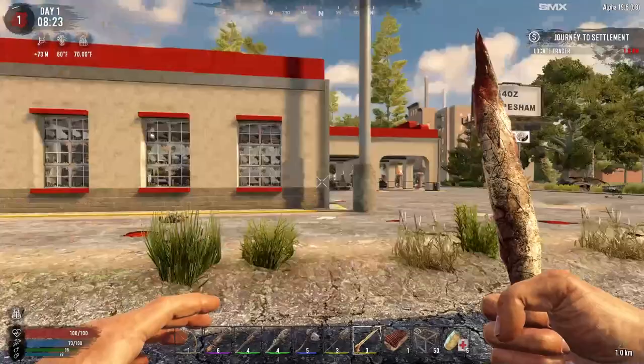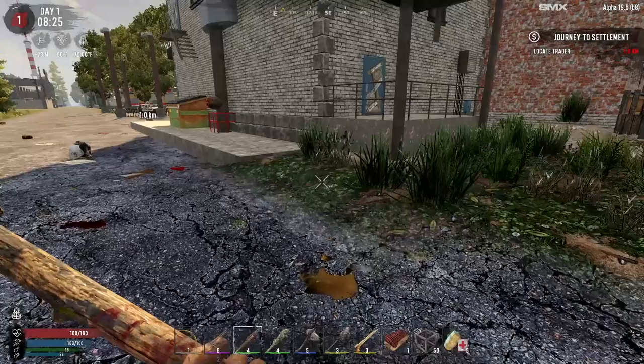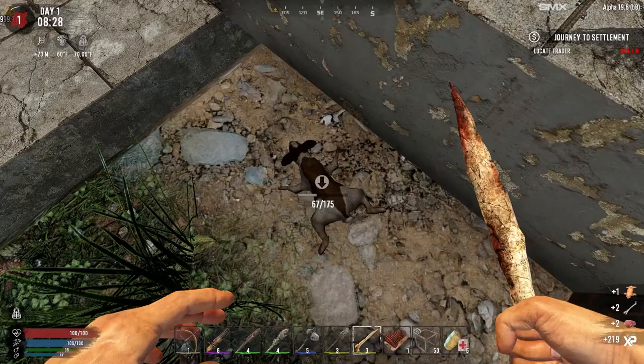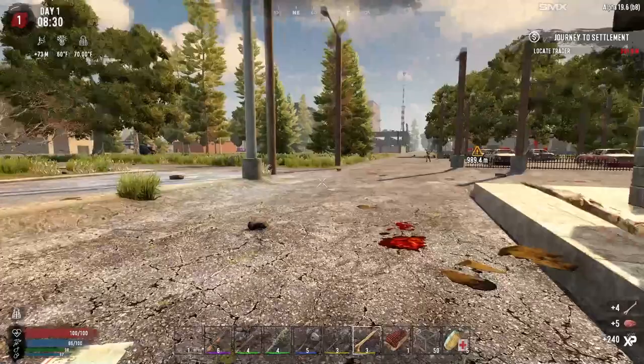We've got this gas station — always a cool early game POI. I really want this guy. Where is he? There we go. Nice, man. Get us a bunch of early game meat. This is perfect. Very, very good. And we'll get to the trader before we check out...